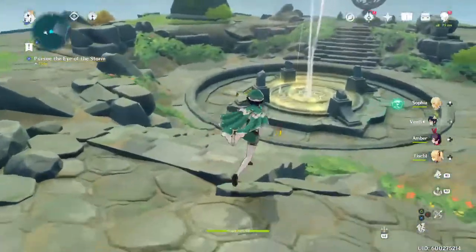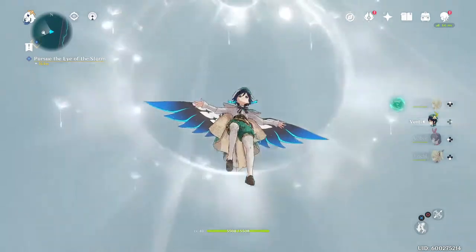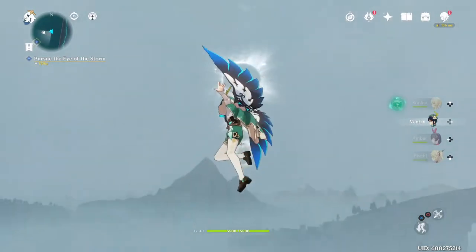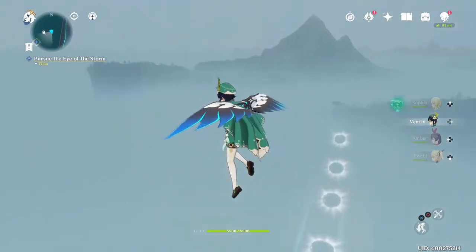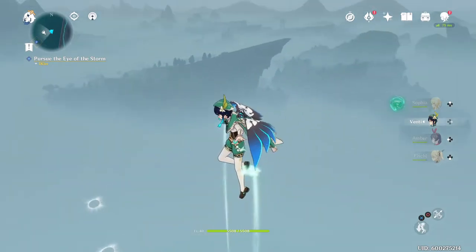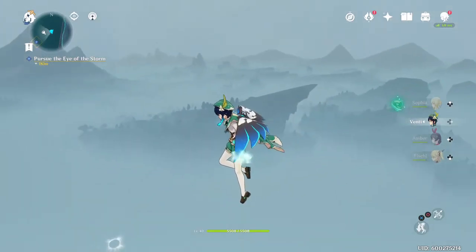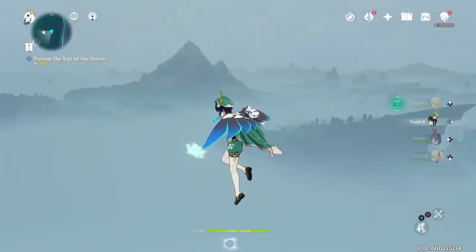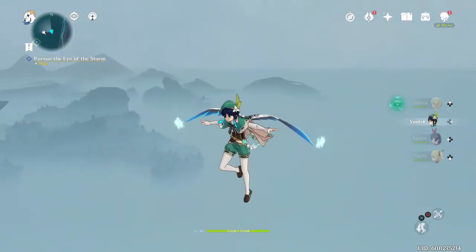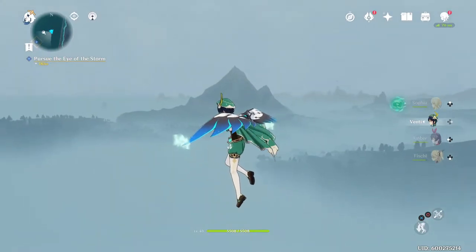Okay, here we go — let's get on the belt and away we go. Now that's an awesome sight! Wow, does it just keep going? It just keeps going! Look at that — you can see Stormterror's temple from there, you can see Venti's god statue and Mondstadt's floating islands. Oh, this view is amazing!